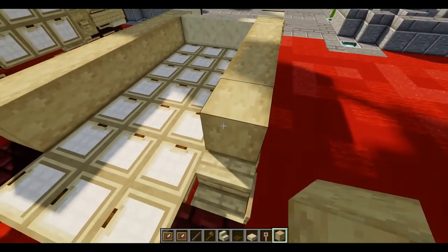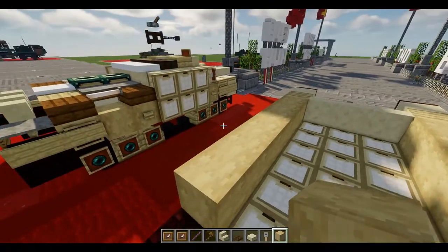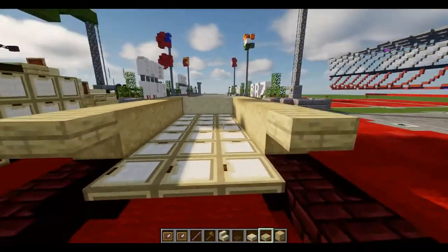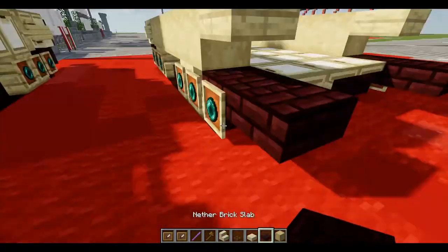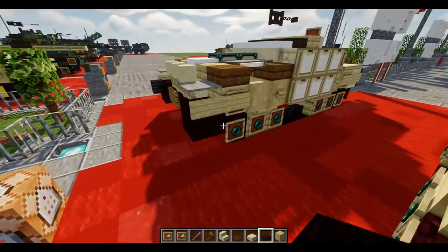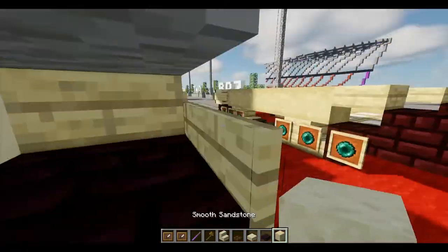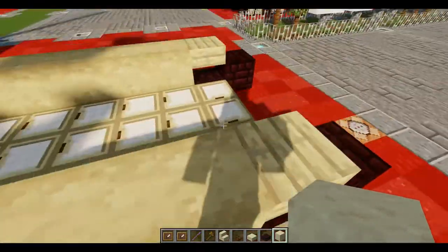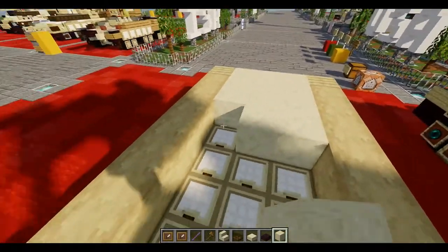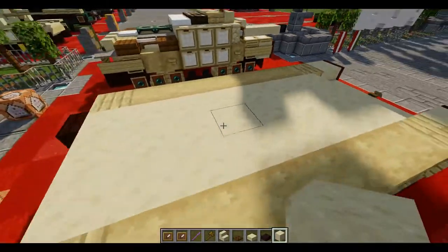We're ending right on the stair here. We're going to take our birch slab — the birch upper slab — and right behind this one we'll place down a nether brick. The bottom slab goes right on top of the upper slab of the nether brick from the last layer. Now we're going to take our sandstone blocks and place a row of three right on top of the last row of trapdoors, filling this space up.